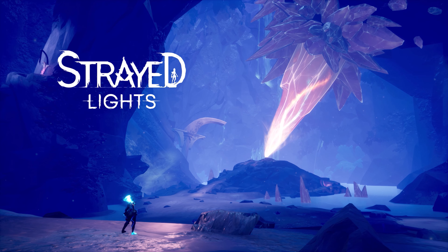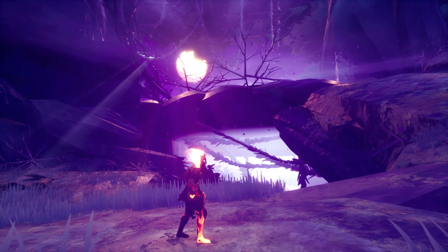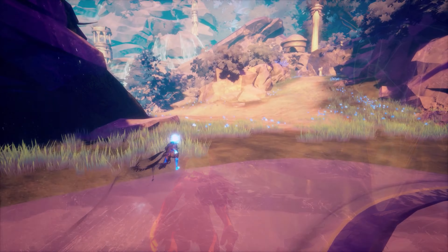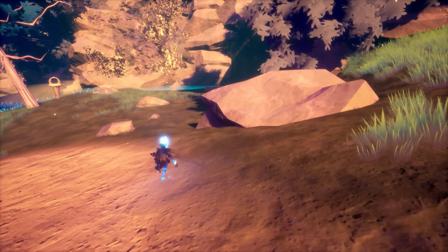A big part of that is just the visual style of the game. The world of Strayed Lights is absolutely beautiful. The artistic creativity on display is such a joy to look at — from the giant crystal light in this cave to the grassy land that looks like something out of Alice in Wonderland. Strayed Lights' visual style is something to behold.